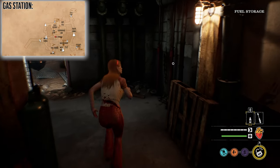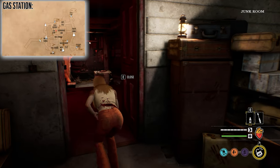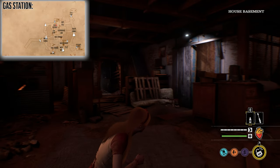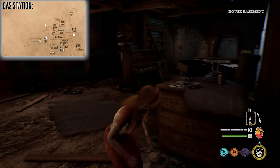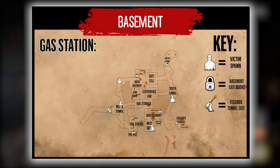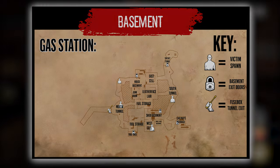Going back to Fuel Storage, if we veer up and to the left, we'll end up in the Junk Room. This connects to Leatherface's Lair but also to the House Basement, which contains another basement exit and connects to quite a few different areas. From the House Basement, moving left connects back to the North Tunnel, and moving to the right brings you over to the East Cell. That's the entire layout for the Gas Station Basement.